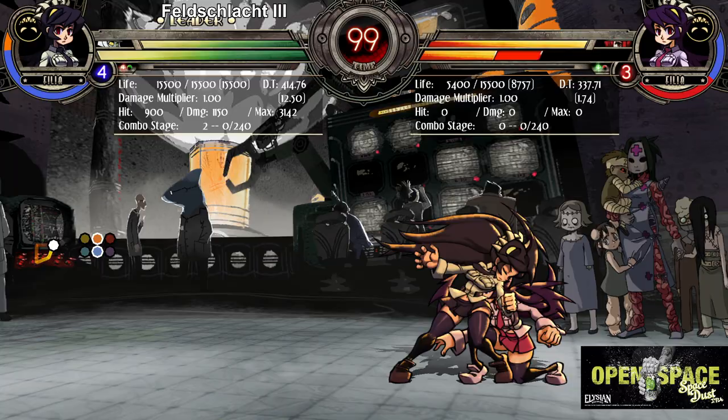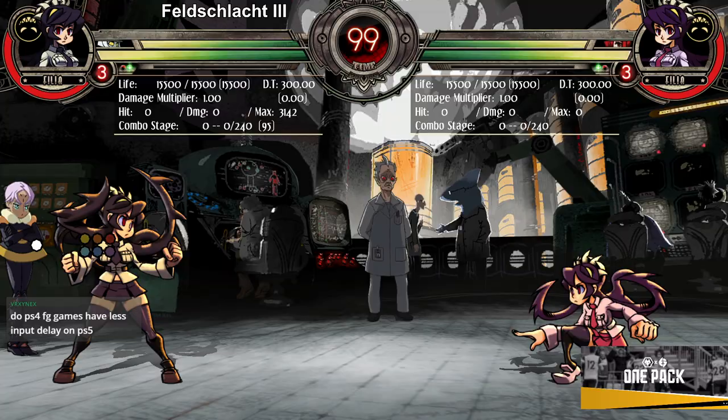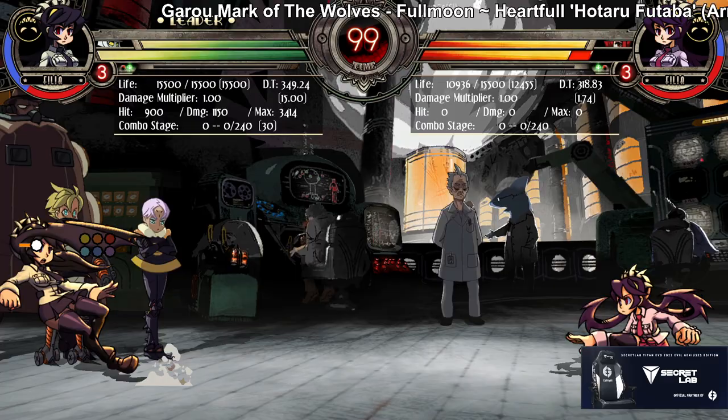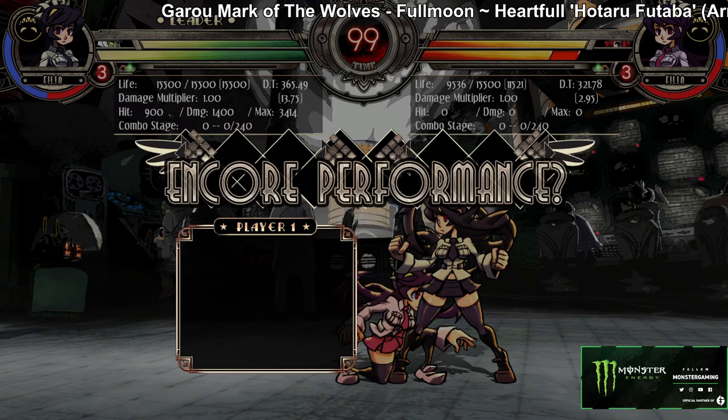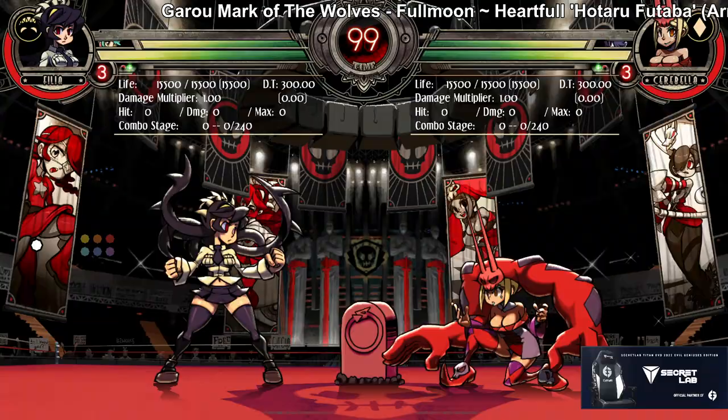It's also really good on incoming — what side did that hit on? Nobody knows. Godlike assist — like if you've played any team game, the power of beams is so real. You just call it and feel like you've won neutral. And if for some reason you don't like the beam, you can pick the lockdown armor assist, and it's good, but I wouldn't pick her just for that.